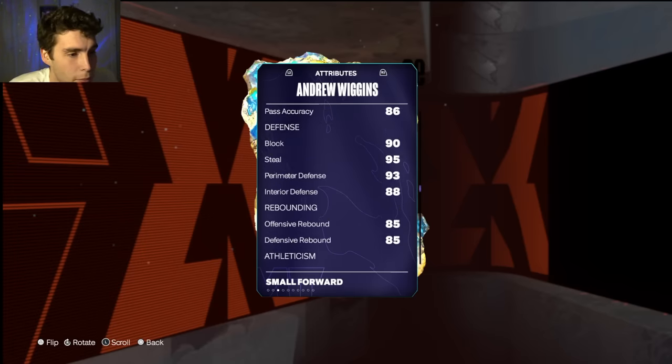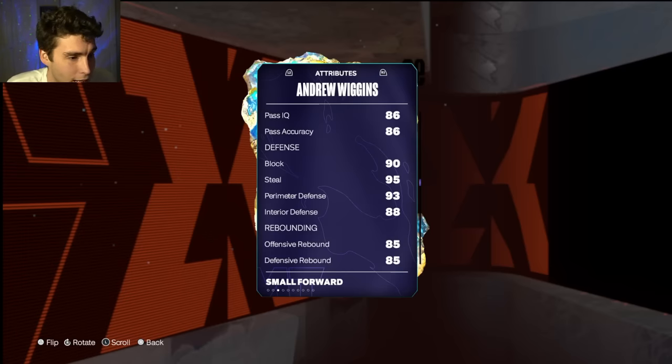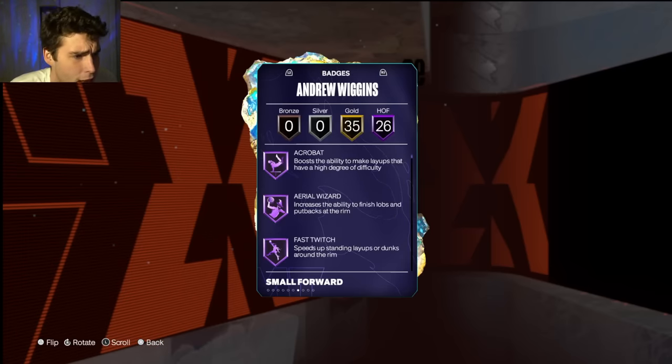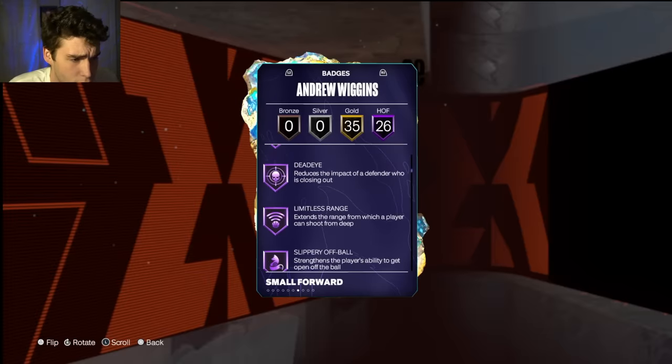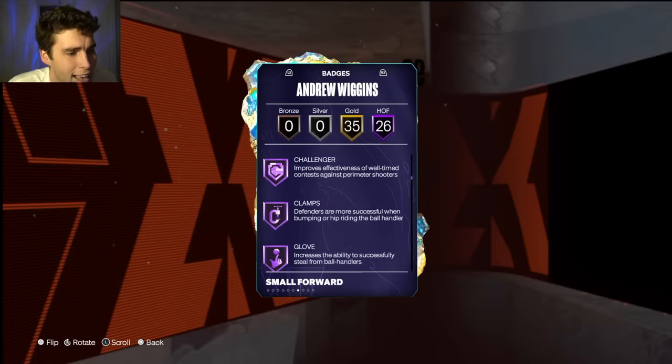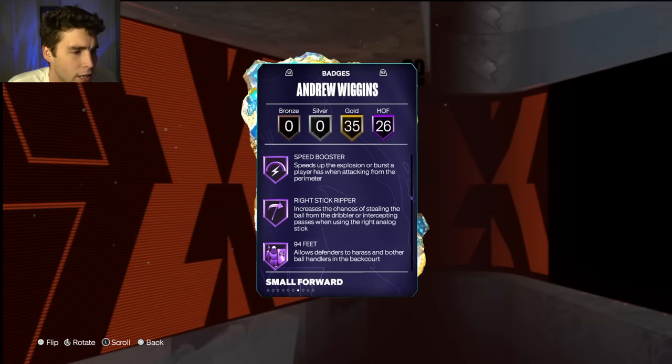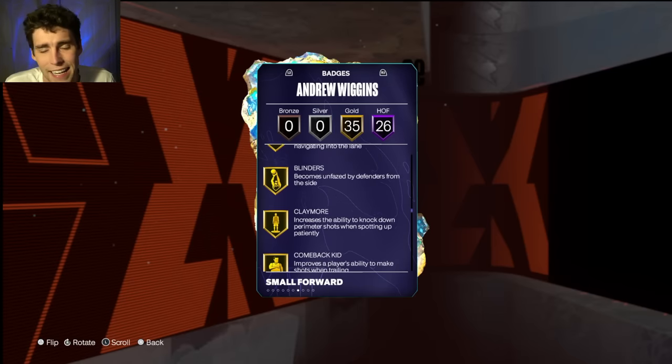If you're looking to give him a shoe, I'm looking at interior block, maybe perimeter, three-ball, and standing dunk for Mr. Wiggins. He has 26 Hall of Fame badges — agent three, catch and shoot, limitless range, slippery off-ball, anchor, challenger, clamps, glove, interceptor, off-ball, pass, precision dunker, speed booster, right stick ripper, and 94 feet.